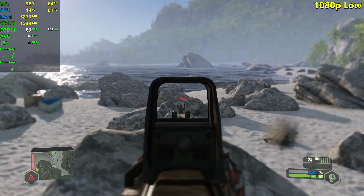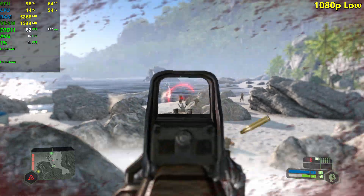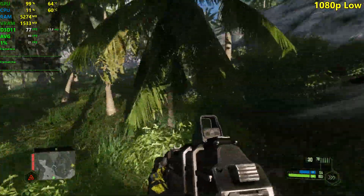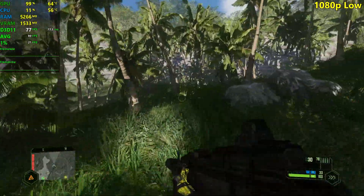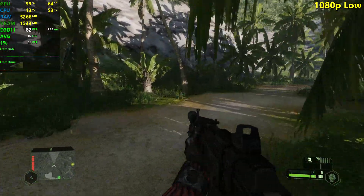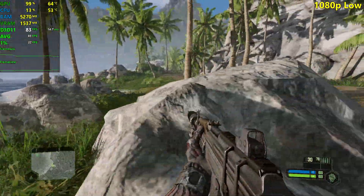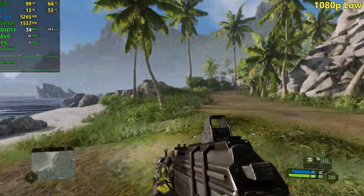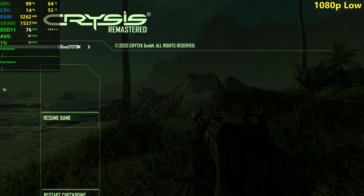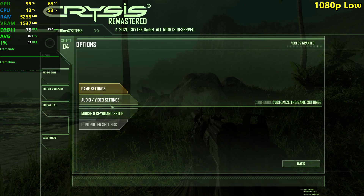The unfortunate reality is that Crysis Remastered is not well optimized, just like pretty much every other game in 2020. The frame time graph has now stabilized — it's not stuttering whatsoever right now, it's completely flat, which is what you want. So for the low settings results: average FPS is 83, 1% lows are 22. If it wasn't for the stutters, we'd probably be getting 1% lows above 60 FPS.